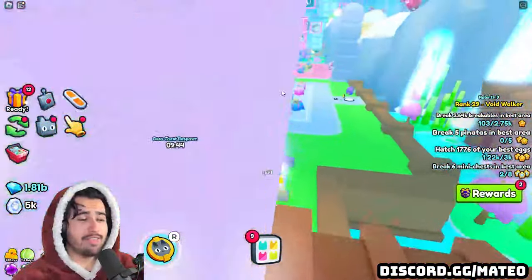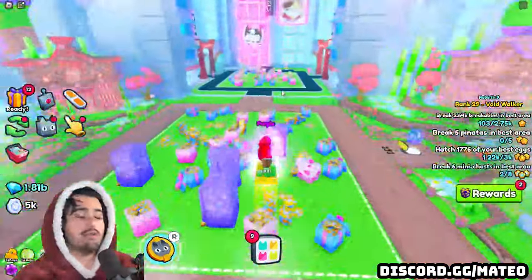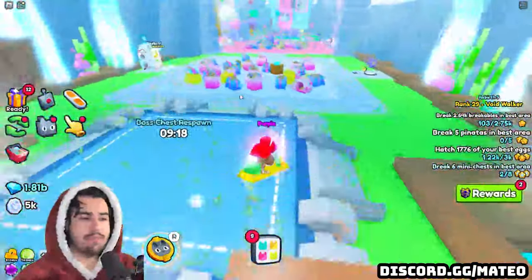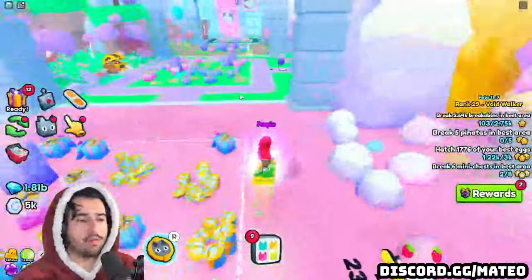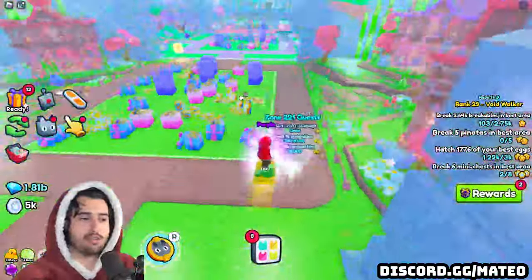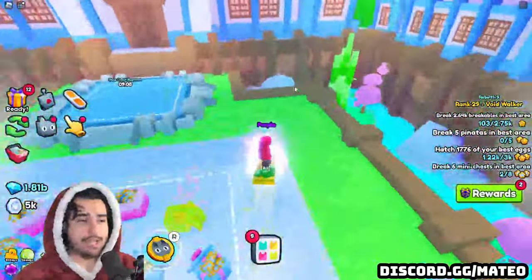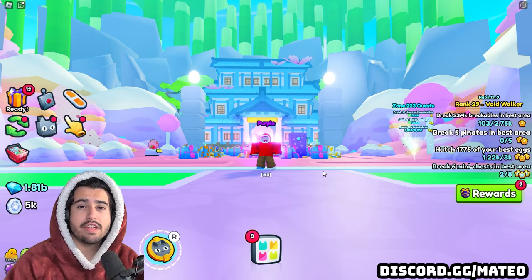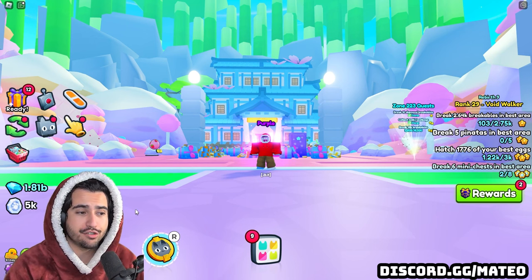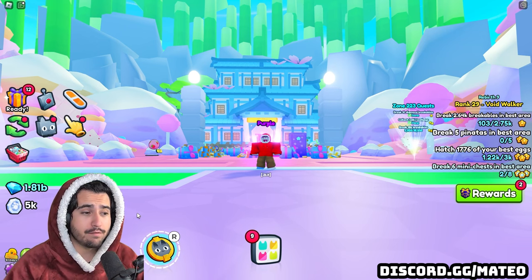Lastly, when it comes to damage buffs, you pretty much only need to use them if you are grinding for items and trying to do additional damage to things with high health — like big chests, boss chests, or boss lucky blocks. So to recap: first invest in a good stat pet since it determines all your other pets' damage, then purchase the max pet equip slots available at your rank, and only after that use additional damage buffs like potions and fruits if you still need more.